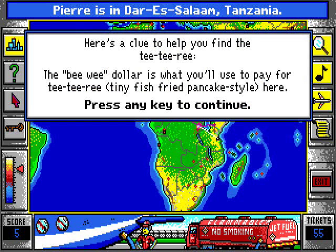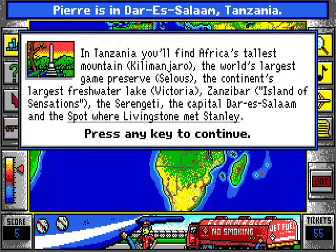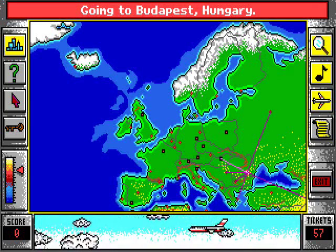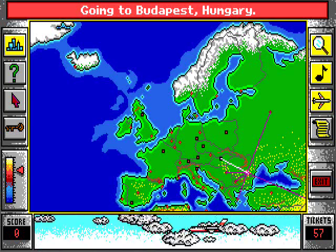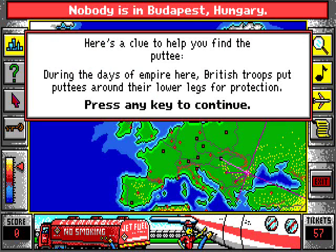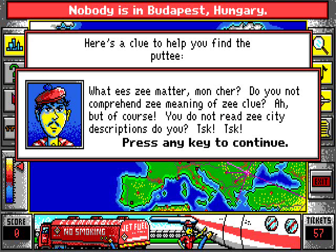Clue: 'The Buiwi dollar is what you'll use to pay for the tea.' Another clue: 'A tiny fish fried pancake style.' No idea. We're going to the Netherlands. Another clue: 'During the days of the empire, British troops put putties around their lower legs for protection.' Pierre taunts: 'Do you not comprehend the meaning of the clue? Of course — do not read the city descriptions, do you?' Pierre, shut up.